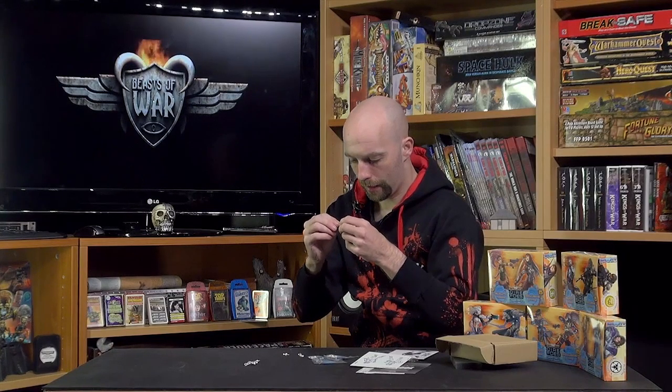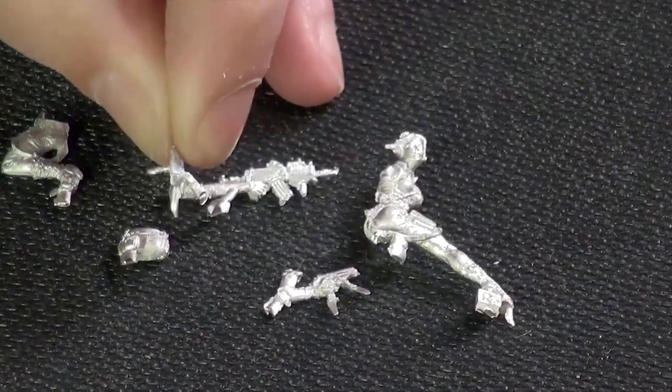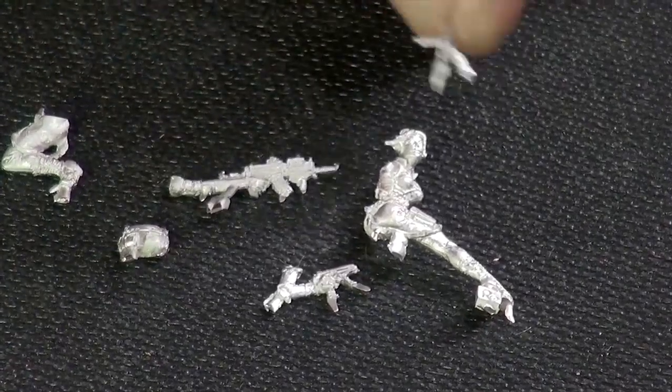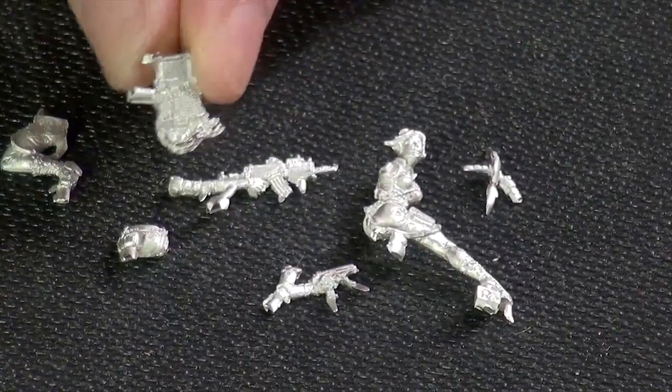I have no idea what this next bit is. Be careful with Infinity minis, because some of the bits are so delicate and so fine, it's sometimes hard to tell whether it's flash or actually a component of the mini — you look at it and think it might be flash, but it's actually a component that goes somewhere. If you know, stick a comment below. Now this — this is what makes minis. We've got a little computer terminal, so she's got a little laptop that can just go down on the base beside her. Something like that adds to the narrative of a mini. I know Infinity do the holographic clear transfers. I've had trouble with those — I always use a little touch of superglue and it doesn't really work. If you have any advice, guys, put a comment below.